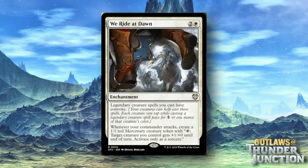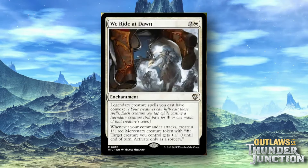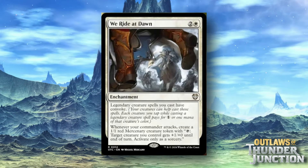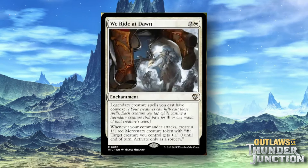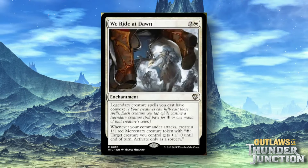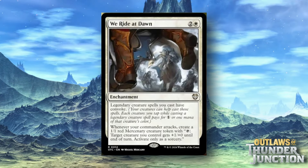We Ride at Dawn is a two and a white enchantment. Legendary creature spells you cast have convoke, which means you can tap creatures to pay for one mana or a mana of that creature's color. You can see how making Mercenary tokens lets you bypass some of the costs for legendaries you want to bring out. It also says whenever your commander attacks, create a 1/1 red Mercenary creature token — creating more things for convoking on future turns or just board presence. It's relatively low cost, and I think in the right deck it's going to be pretty strong.